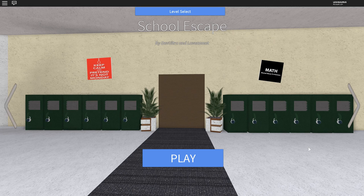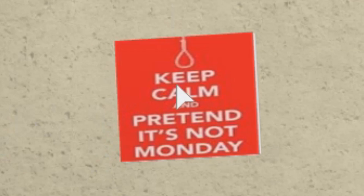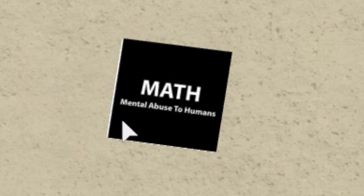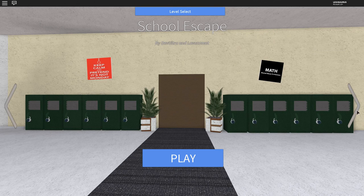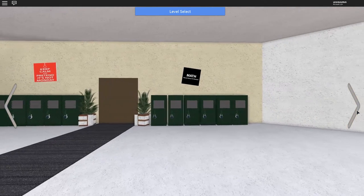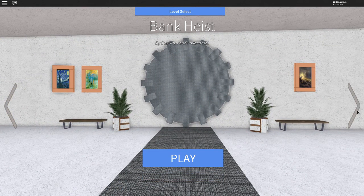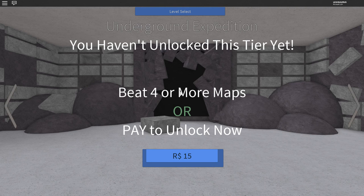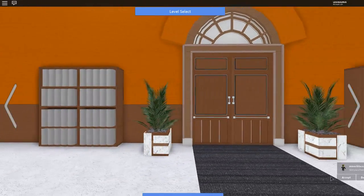Anyway, there's a school escape level - that's the next one. "Keep calm and pretend it's not Monday." Wow, the maker of this game really hates Mondays. "Math - mental abuse to humans." Okay, this is what I will probably play next. Leave a comment telling me if I should play this game again. Then there's the Bank Heist - being stuck in a bank vault - and an Underground Expedition, which is probably my favorite.